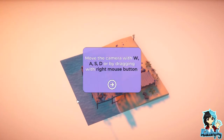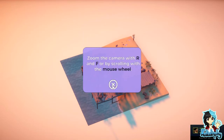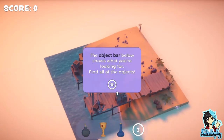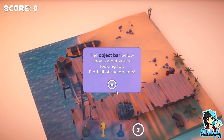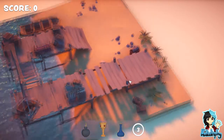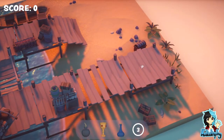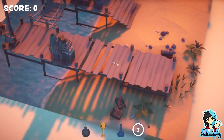Build the camera with WASD or by dragging with the right mouse button. Rotate the cameras with Q and E or drag to rotate with the middle mouse button. Zoom the camera with R and F or by scrolling with the mouse wheel. The object bar below shows what you're doing. Oh I see - this is a finding game.